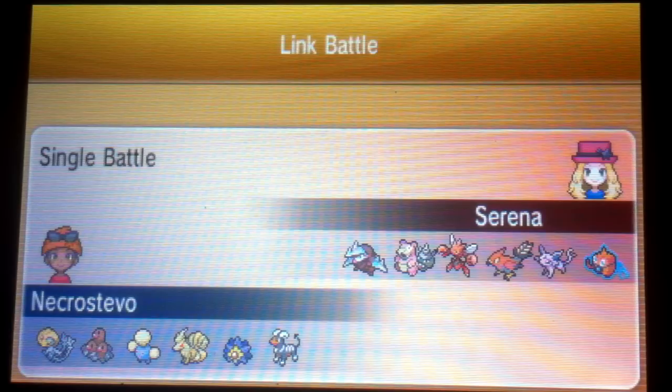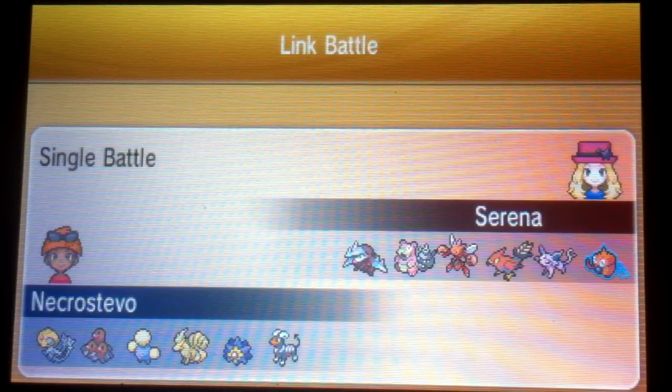I'll also need to watch out for the off chance that Excadrill is one of those weird ones that sets up its own sandstorm in order to sweep. If that's the case, it'll be a little bit more difficult to keep my weather up, and of course I won't have access to Solar Beam, which hits two of his Pokemon super effective, and I don't really have any other way to hit those two Pokemon super effective.